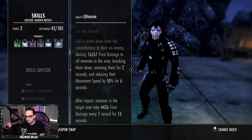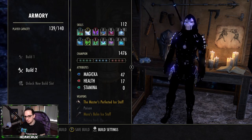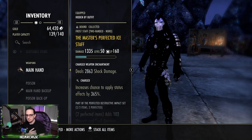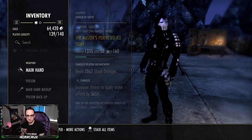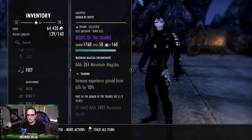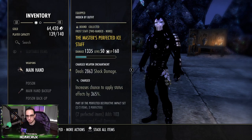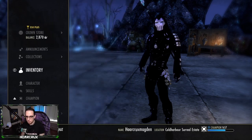Hopping into build two: the champion points are the same, but the gear changes slightly. Instead of Battle Org, run five-piece Frostbite on the body — I have the Frostbite head and shoulders to make up for the staff pieces. Everything else remains the same with Mars Bomb and medium boots of training for the 5-1-1 setup. The main difference is swapping in the Perfected Master's Ice Staff instead of Balorgs.